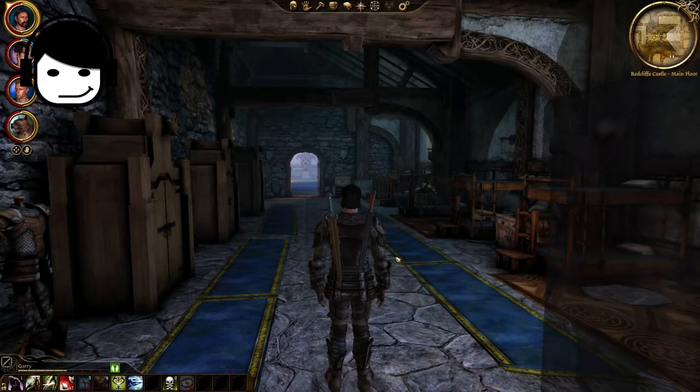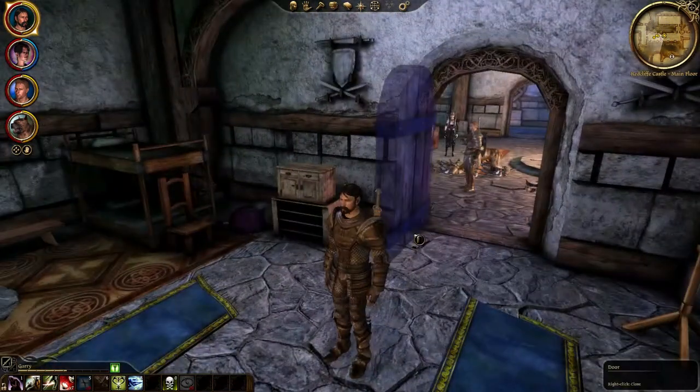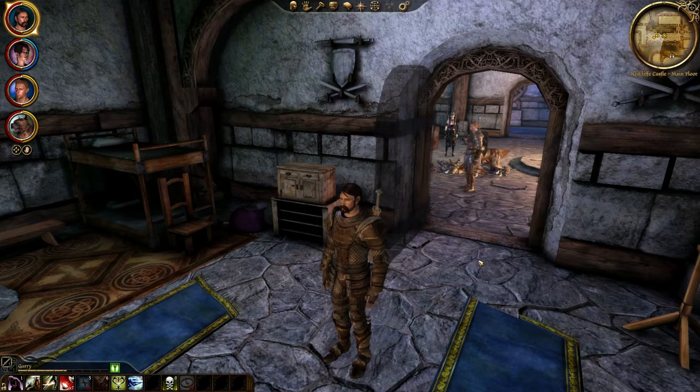Hello everyone and welcome back to the Happy Good Lucky Scaps channel on YouTube. My name is Mike and today we're picking up Dragon Age again. So where did we leave off last time? Last time we ended up in a massive haunted castle — we have to go and find someone who's in one of the towers here for someone in Red Ridge, or Red Run, or whatever it's called.